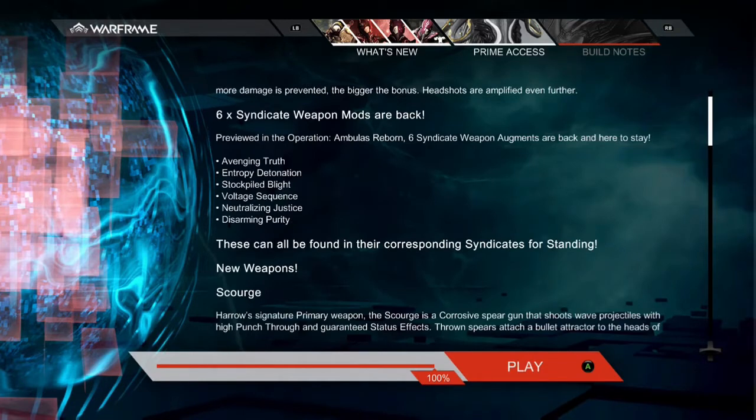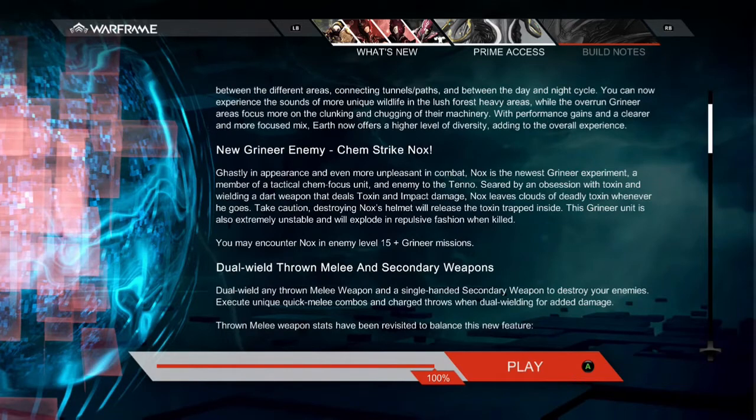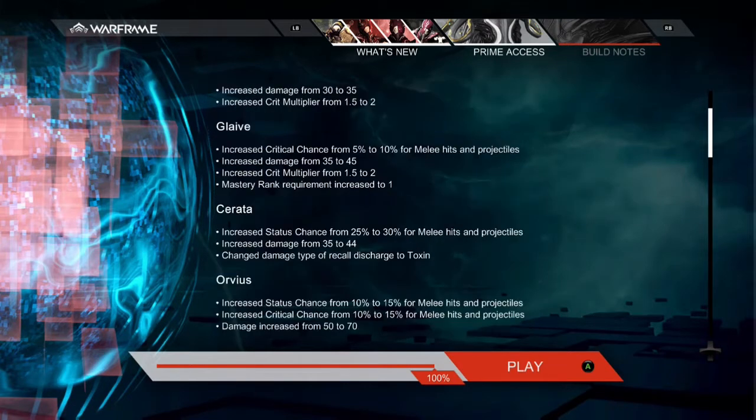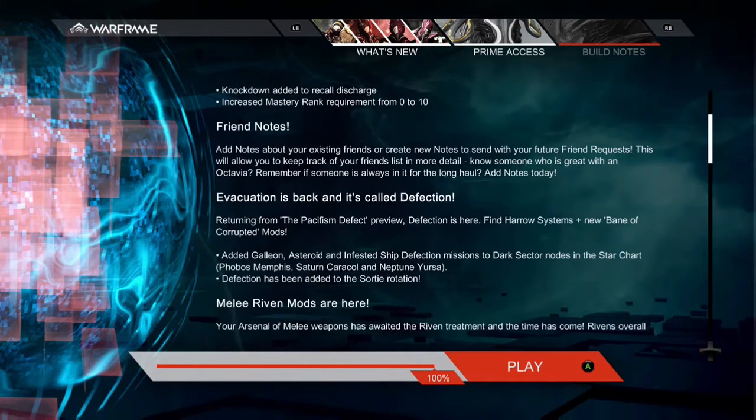His quest is solo, and the six new Syndicate mods from the Passism Defect event are back. Then we have the new Cyan Dana, Harrow's Alt Helmet, and Dual Wielding, which I will make a separate video on to give you my thoughts and opinions. They have that new enemy, and they've also buffed some weapons that aren't that great, like Glaive, Cerda, Orveus, Hager, and Glaive Prime.